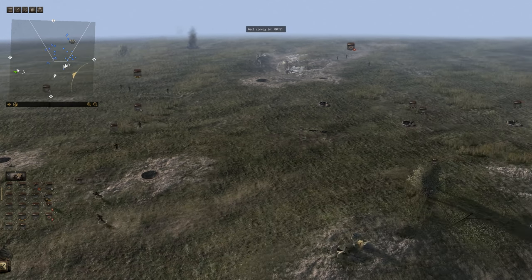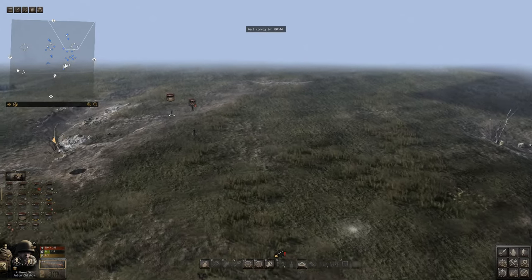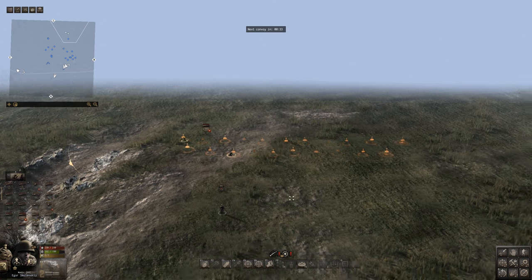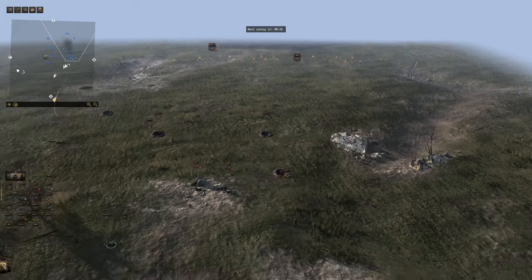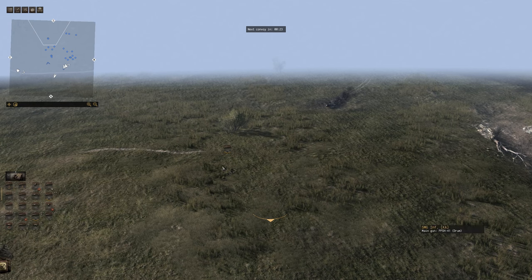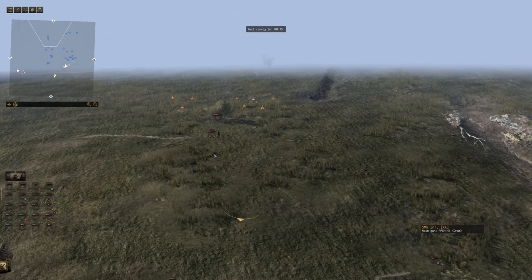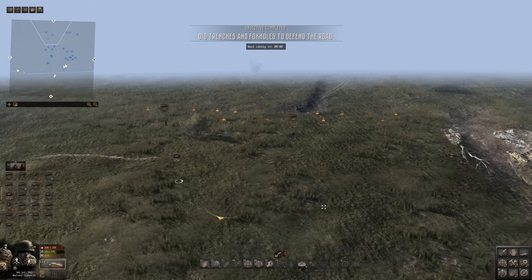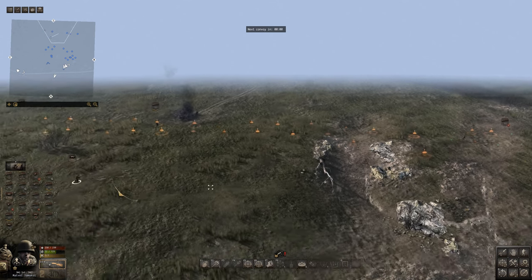These guys are basically useless, so we'll hold them back. We got three main approaches for the enemy tanks, so let's just put down mines like so. That's 19 right there. That's 9 right there. We're gonna build a line of anti-tank mines. I wonder if they're gonna pass through this little gap here — but in any case, we're gonna fill that up.